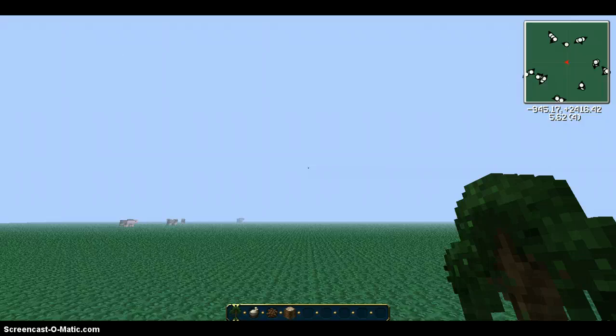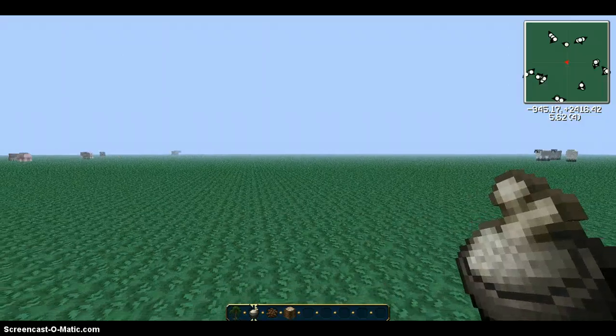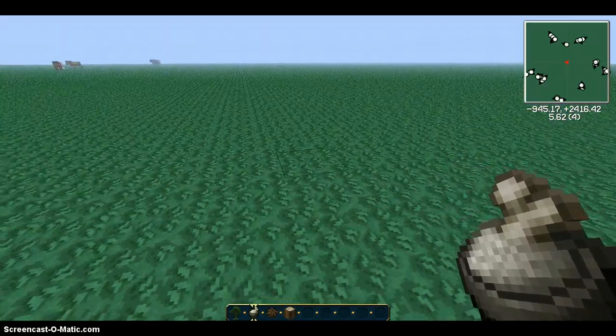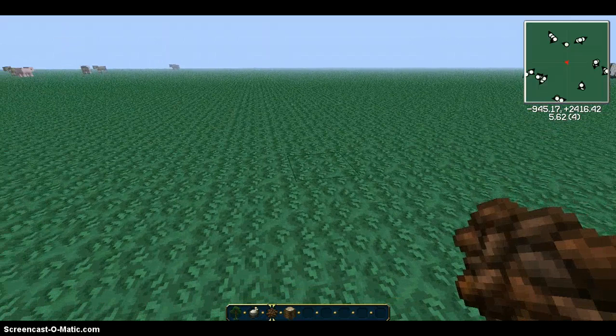This is what you need: a jungle sapling. You don't have to have bone meal, because the jungle sapling will just grow. But I have bone meal so I can grow it instantly. And you need at least one cocoa bean.